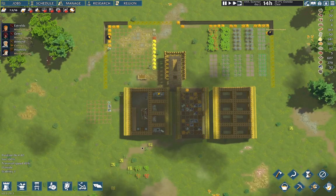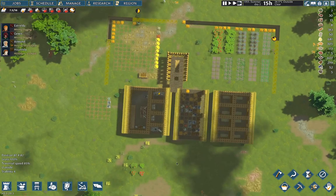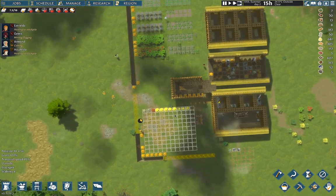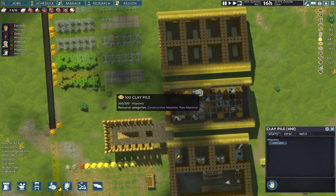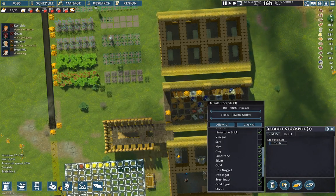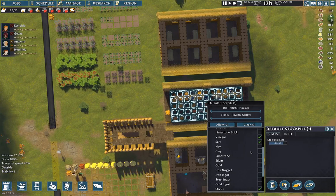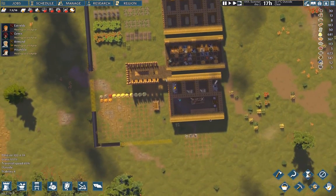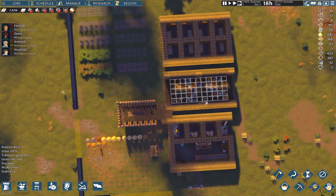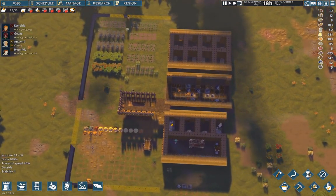We're coming up on half an hour so I think we've done enough for this episode. There's a clay pile — let's check that we're not allowing clay in the covered storage here and here, and get the clay out of the covered area to free up a couple more slots.